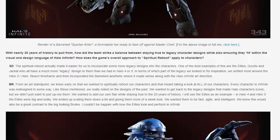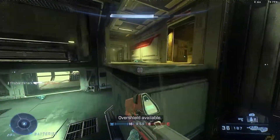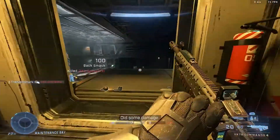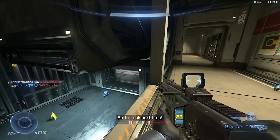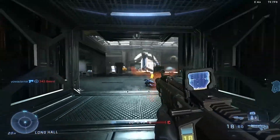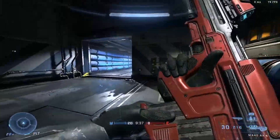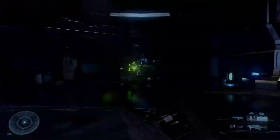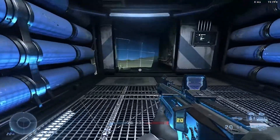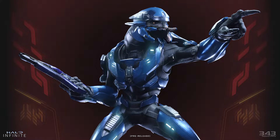I couldn't be happier with how the Elites look and perform in Infinite. Having Elites return to their more slender look is a great change — it provides a more clear distinction between the savage Brutes and the intelligent Elites. While I did enjoy the designs from Halo 4 and 5, the Halo 3 and Reach era has the best style. The Banished style is being incorporated nicely into many designs, but some feel like they aren't convincingly Banished — like the Hunters we saw on Monday. Perhaps it's just a rank, and there will be more Banished-looking Hunters in the game. We are then treated to a nice render of an Elite, probably yelling out at the Chief.